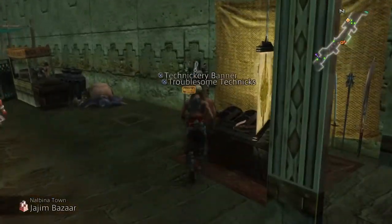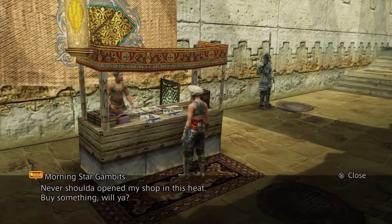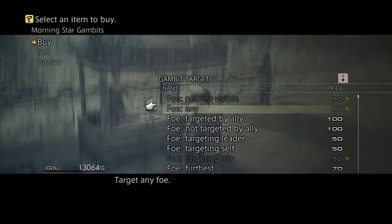What is this? Techniques. I want some gambits — let's see what you're selling.